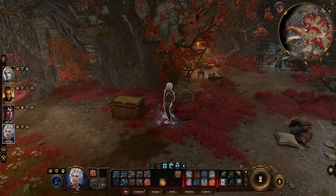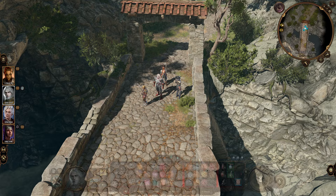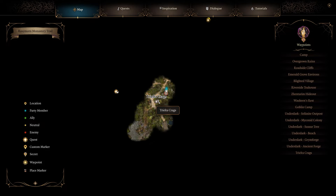Leave a like if you find it helpful, subscribe for more guides, and let's get started. For those following along, I'm going to go to Act 2 through the Mountain Pass in the top left near Joaquin's Rest. First up right off the bat here in Act 2 I came in through the top side, the Mountain Path side, and began right here at the Trialta Crags.